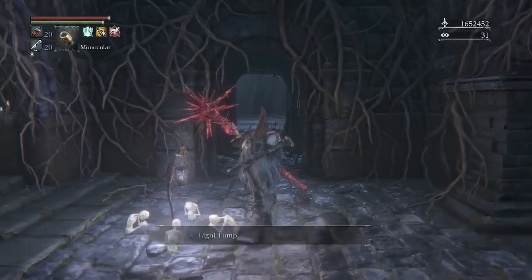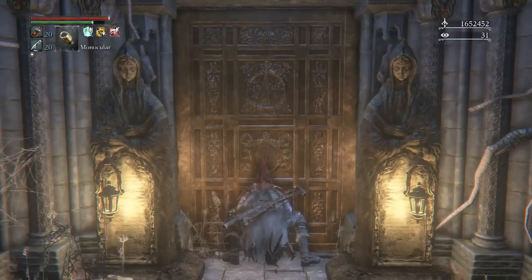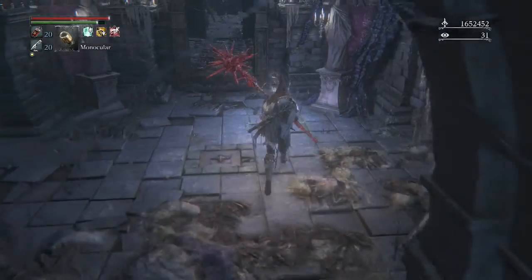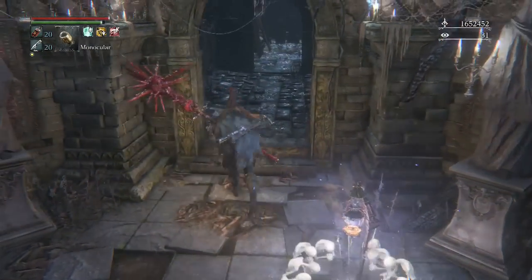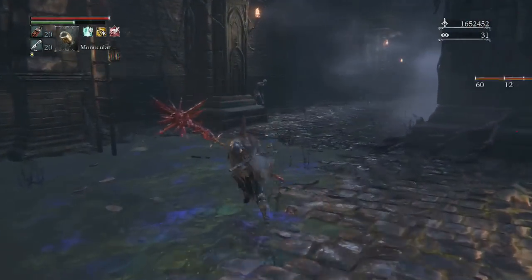From the start here, just run straight. You can open this golden gate, and I would suggest hitting this lamp right here just in case you die — you'll come right back here. And depending on which gem you're farming, you actually might want to die, so definitely good to hit that.